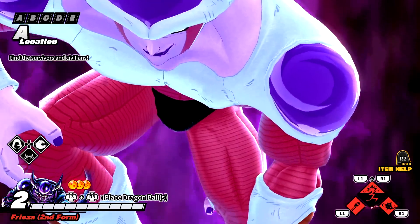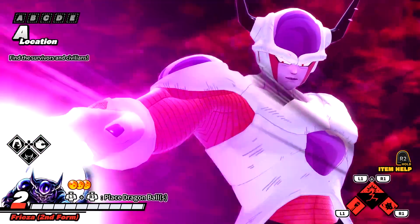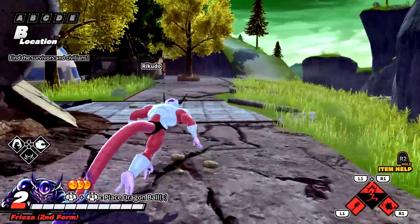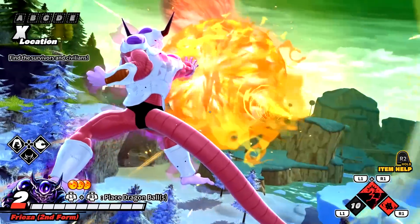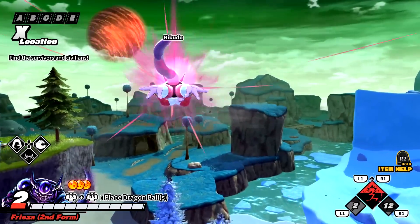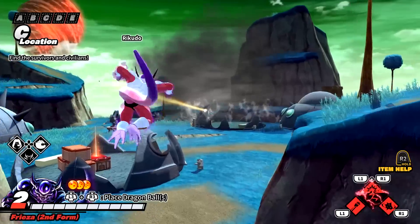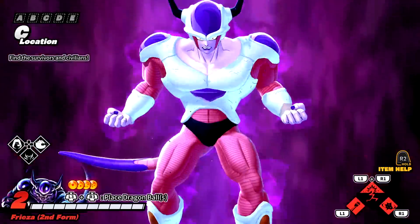This is so cool — we have transformation animations! Check out his running animation — that's terrifying. Imagine Frieza chasing someone down like this — I am a legit velociraptor. As for his new abilities: L1 is Full Power Energy Wave, and R1 is an attack somewhat similar to Nappa's Giant Storm. His neutral attack in second form is an energy wave combo. Here we have the Dragon Ball Stand — once we gather all seven Dragon Balls, we go here and summon Shenron, which I can't wait to see.